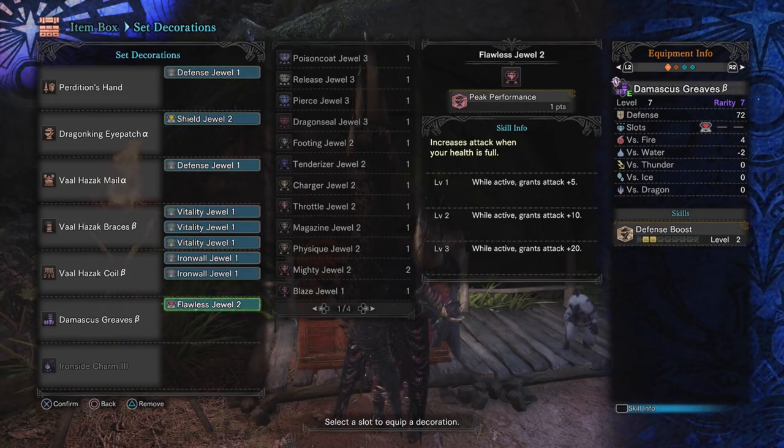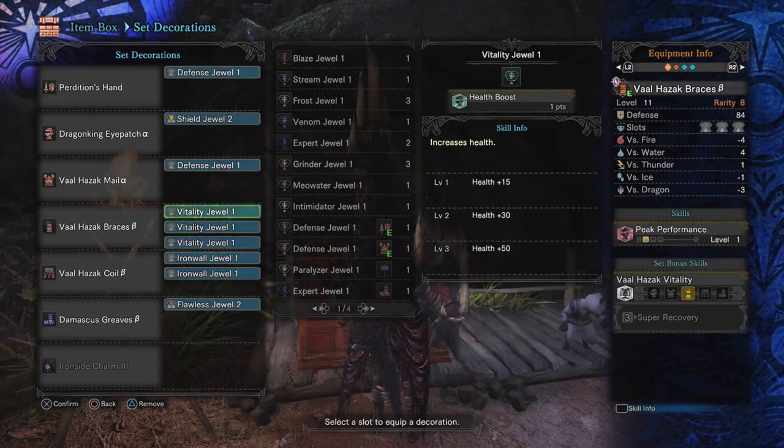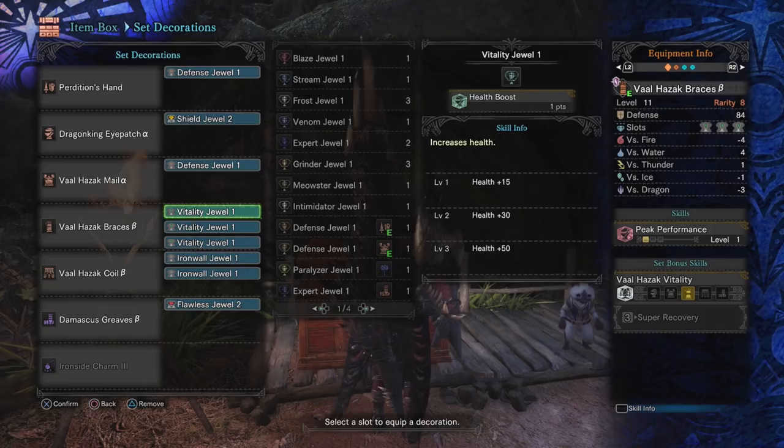Lastly, we have a flawless jewel giving us three points in peak performance. I know a lot of people are probably thinking this build is just full of defense. But having level seven attack gives you 21 attack and five affinity, whereas level three peak performance gives you 20 attack — a very minimal difference. Because of how much defense and guard we have, counter blocking, and Valhazak vitality, we're almost always at full health, so peak performance will be up 90 to 95% of the time. You can kill every monster under the 15-minute time limit. The build's called the Ultimate Shield and my goal was to make the tankiest immovable object in the game.